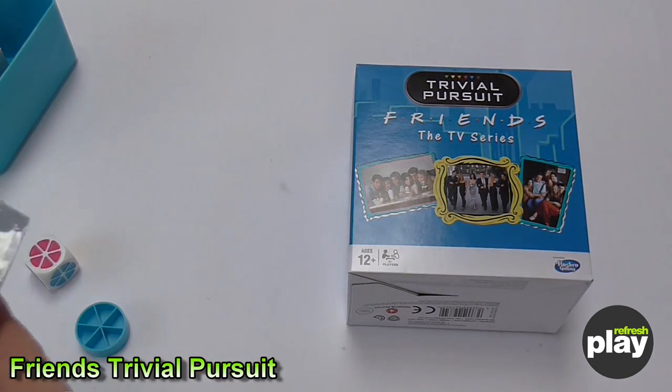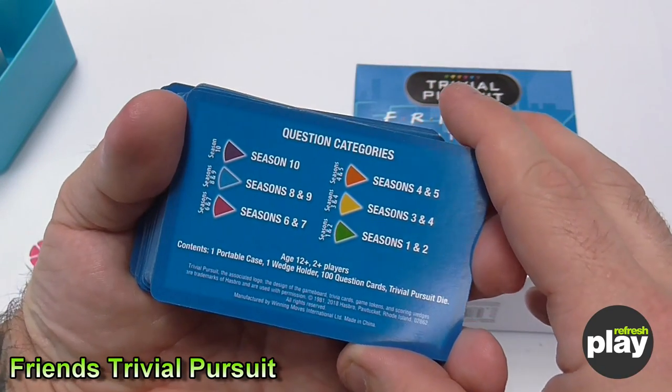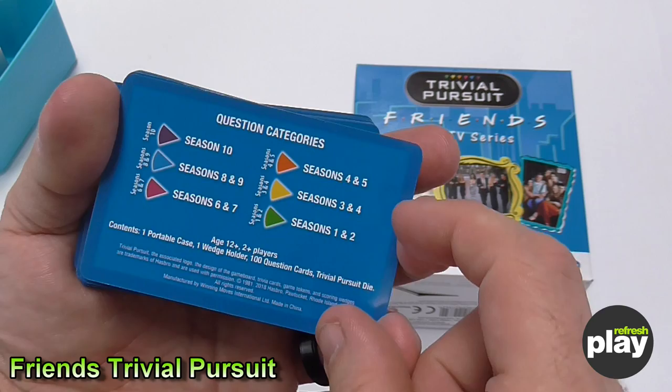Let's have a quick look through the cards. The first card tells us about the categories. Instead of geography, history, and sport, they are referring to different seasons.